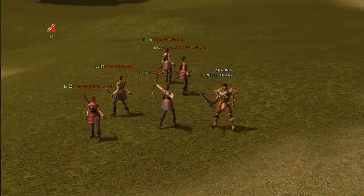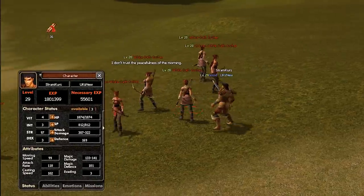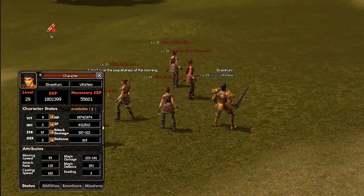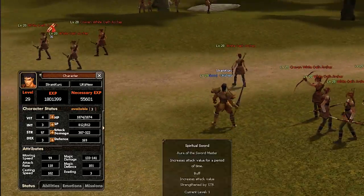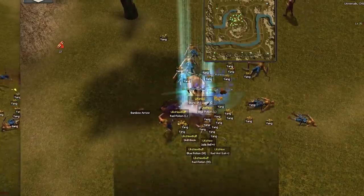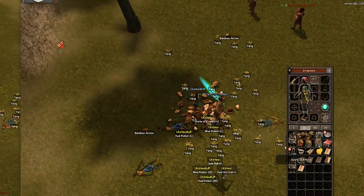Here I used the auto hunt feature to level overnight to level 29. Many of you asked about auto hunt — there is a free version, and this is the one I'm using. There is a paid option as well, but I am not using that. Now that I switched to Hour of Sword, I do much more damage to the medins and I can medin hunt much more easily.